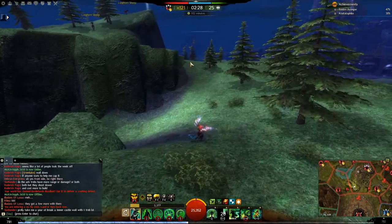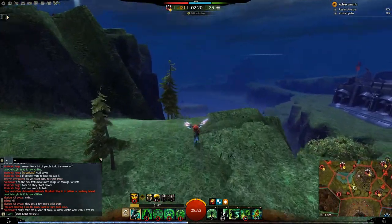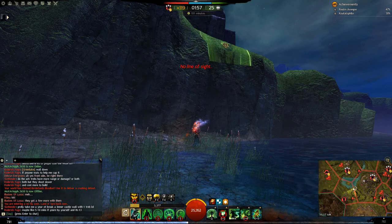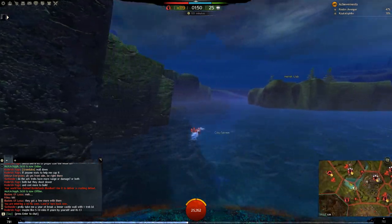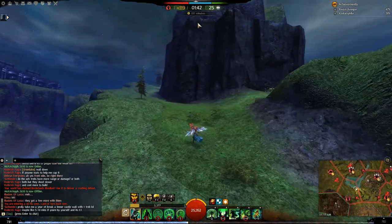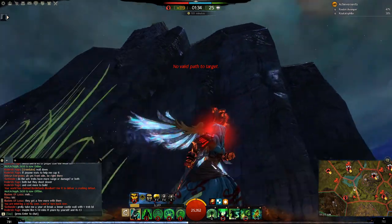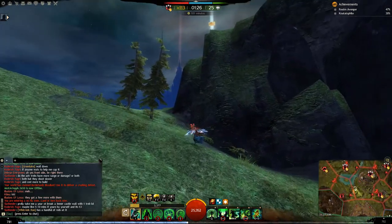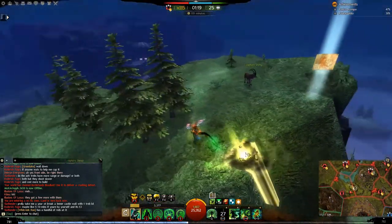You can do the same thing right here — if someone's trebbing you, you can jump right up into them. Note that if it says 'no valid path to target,' like near the water, you would have to swim all the way around first. Some ledges you can't walk to and therefore can't portal to. But coming up from this approach, instead of giving them the choke point advantage, you can get right up and over directly into the treps.